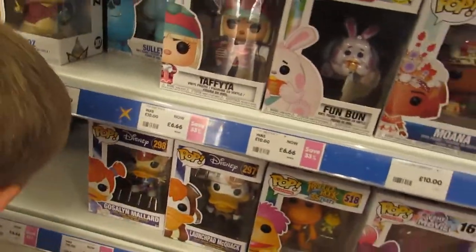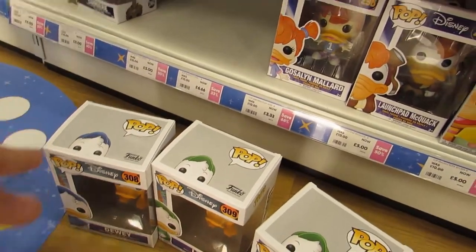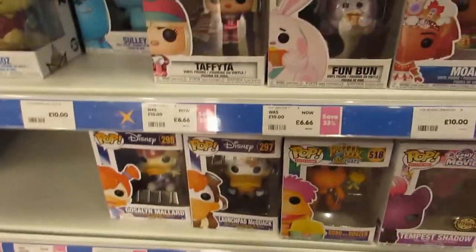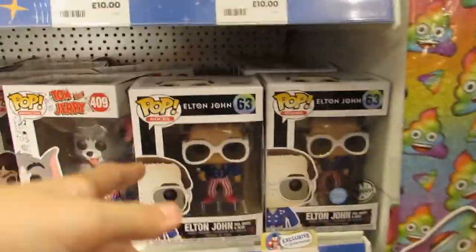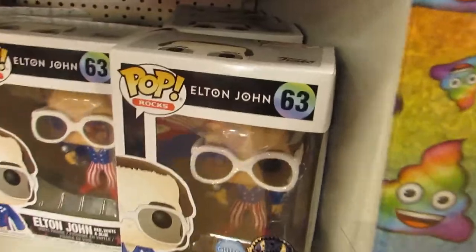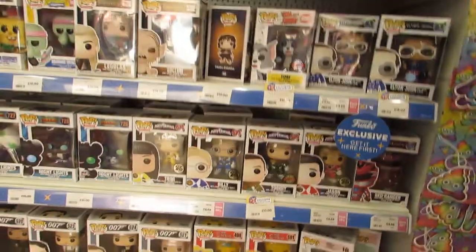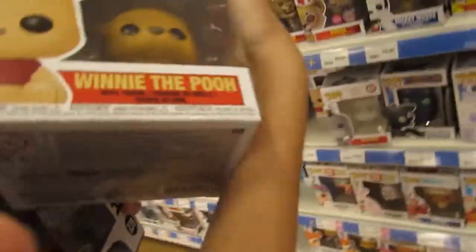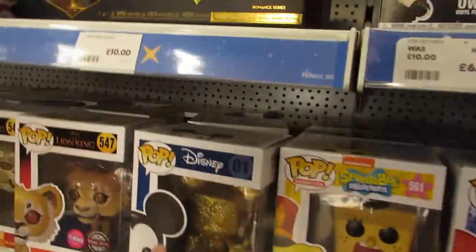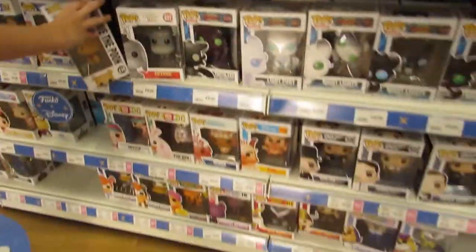I was going to get some DuckTales ones — oh, I want to get Scrooge. Dewey was really cheap — Dewey's only a fiver, I'm getting Dewey! They've got their Elton John over here — the glitter Elton John. There's the Mr. Burns one. Oh my god — they've got the dinosaurs from Jurassic Park. Yeah, that's the Christopher Robin Winnie the Pooh — I was looking for that! The gold Mickey Mouse, and I had Scrooge on my list as well. Top Cat down there.